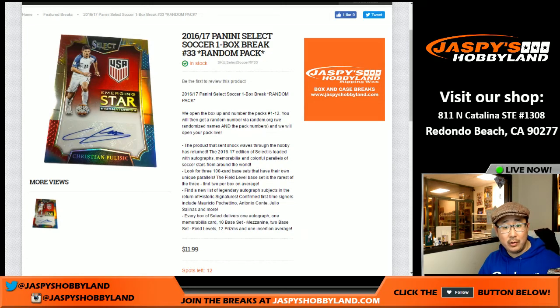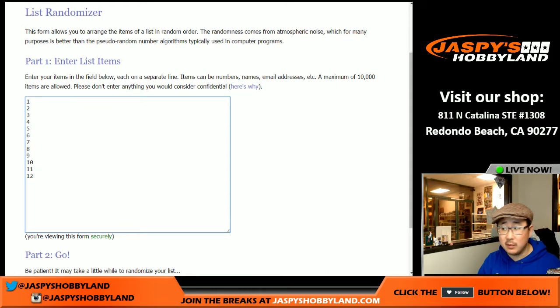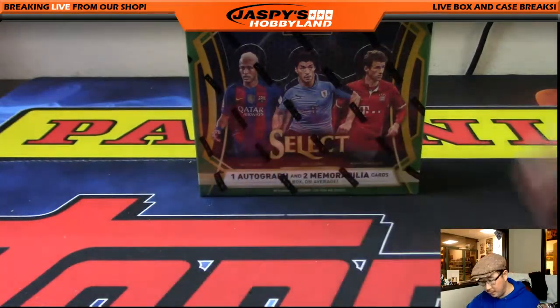Hi everyone, Joe from Jaspi's Hobbyland here. We are doing Select Soccer One Box Random Pack Break Number 32. Next one is in the store right now. 32 is the one we're going to do here. Thanks to these folks for getting into the action. We're going to randomize names and randomize packs, but first we're going to open up the box and number those packs.